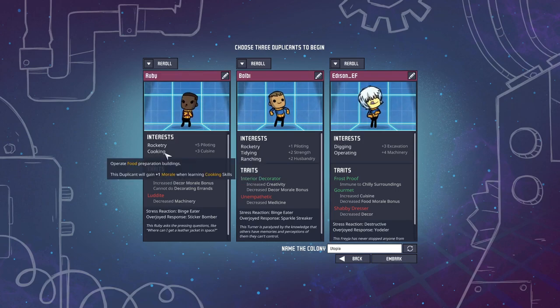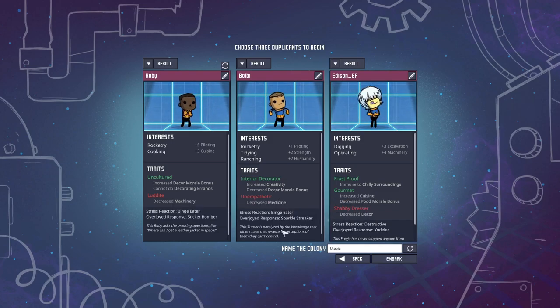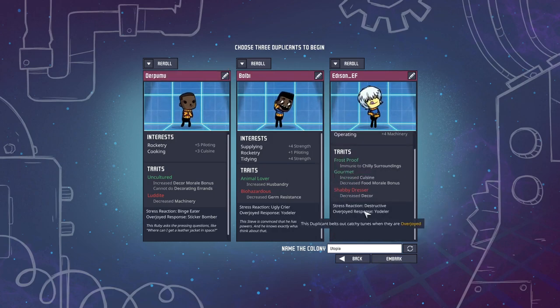Alright, that's fine. You can be my cook. That messed up the name. Let's re-roll you, maybe. Interior Decorator is a pretty crappy thing to start with. Butt tidying is pretty nice. Let's just re-roll you as well. Alright, Bulby. And you are still Derpamoo. I'm actually okay with this one. Frostproof seems nice.